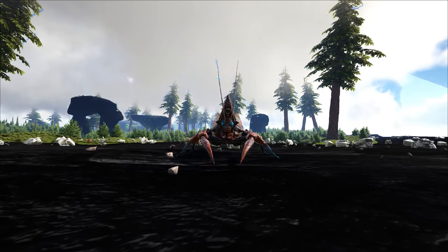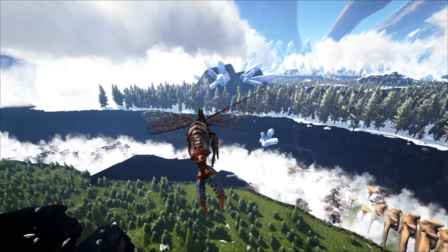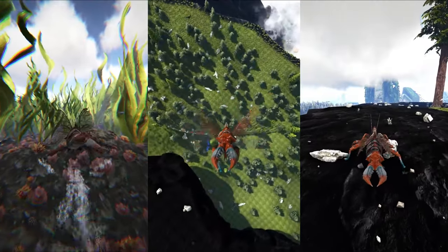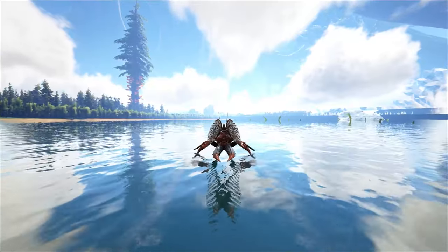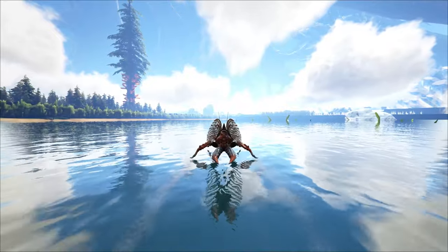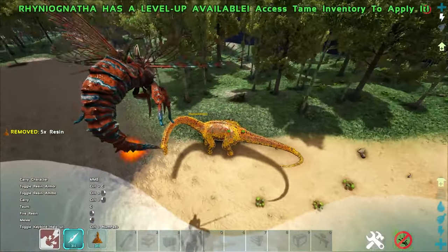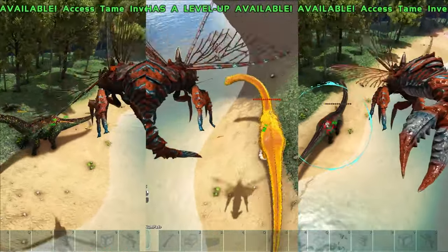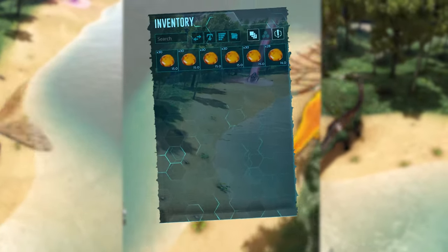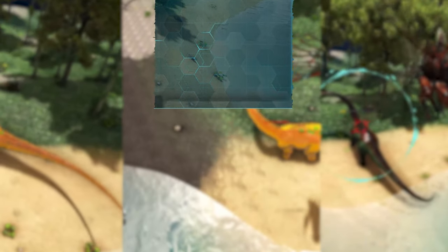For the number one slot, it's the Rhynognatha. This creature can provide some of the best movement, being able to traverse not only in the sky but also on land and water at great speeds, and it can even skim across the water surface. It also provides an offensive arsenal of three damaging methods: a minigun, a heat-seeking rocket, and a sticky bomb — all of which use Resin for ammunition, which is passively generated in its inventory when provided with sap.